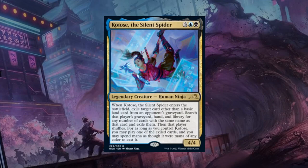Next up, Kotose, the Silent Spider — a 5-mana 4/4 Legendary Human Ninja at rare. When Kotose enters the battlefield, exile target card other than a basic land from an opponent's graveyard, then search that player's graveyard, hand, and library for any number of cards with the same name and exile them — that player shuffles. For as long as we control this creature we can play one of those exiled cards and spend mana as though it were mana of any color to cast it. Assuming the opponent only has one copy in their graveyard or deck, we basically get a 5-mana 4/4 that exiles a card and lets us eventually cast it — a nice 2-for-1 on a 4/4 body. The extra clause of exiling multiple copies is more relevant in Constructed. Still, a good deal: B.